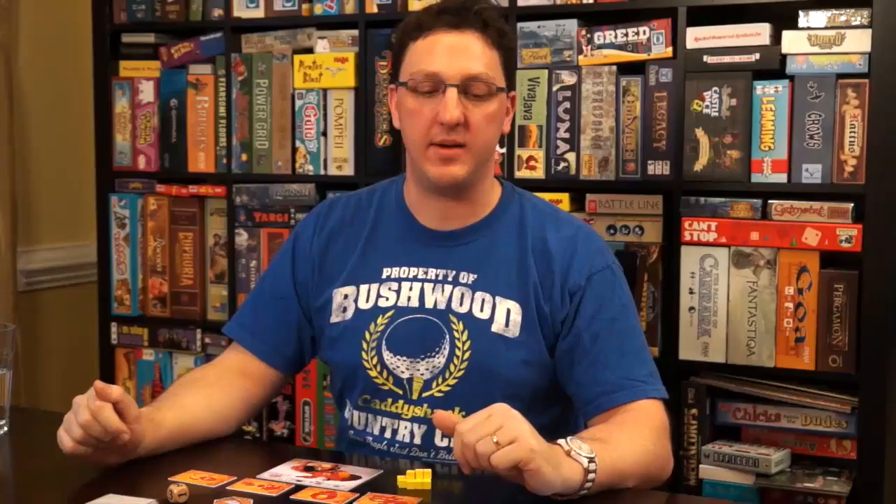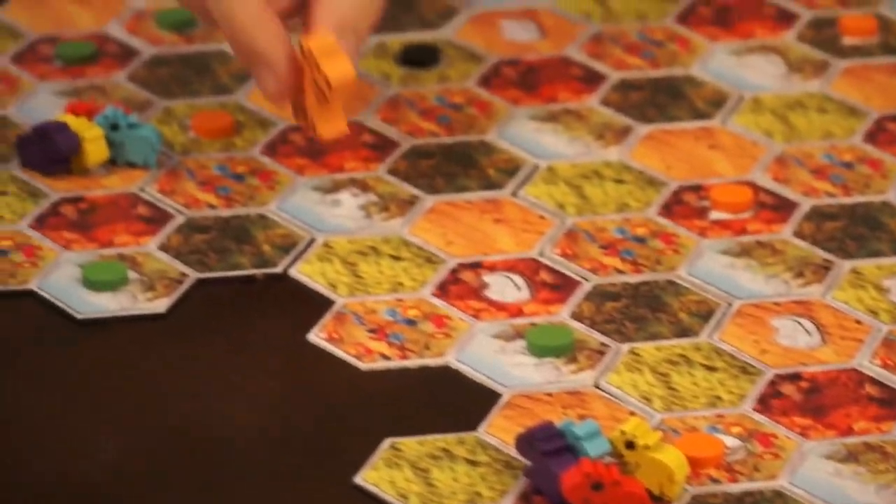Wombat Rescue is a game where you are playing as a mama wombat — looks like this little guy here. Your goal is to try to rescue your baby wombats that are spread across the board. The mean dingo has stormed your home and chased your wombats away, and that's why they're scattered around the board.